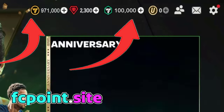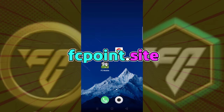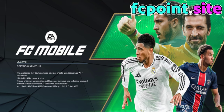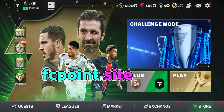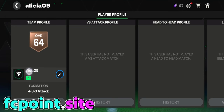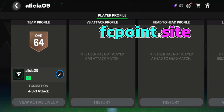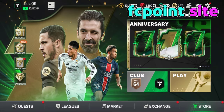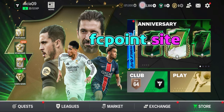You will complete the process in a few minutes. Let's get started now. I have opened my FC Mobile app and clicked my FC Mobile profile. Now, copy your FC Mobile ID or username, then click the back button and go to the home screen. My FC Mobile account currently has 871,000 coins and 0 points.